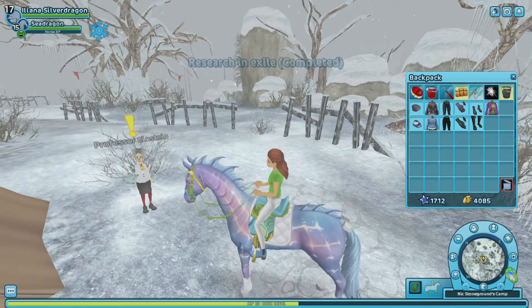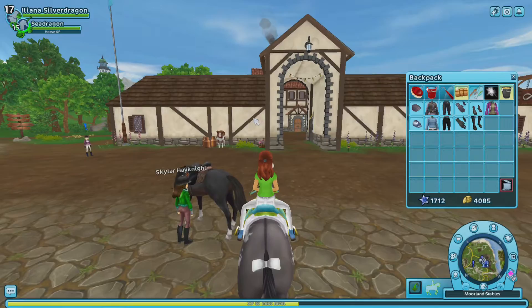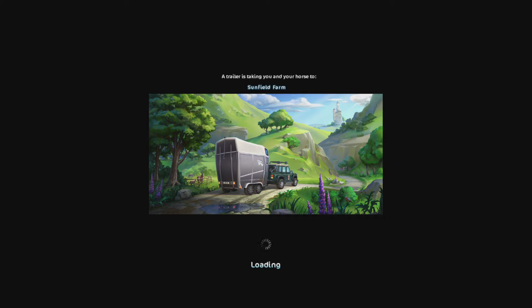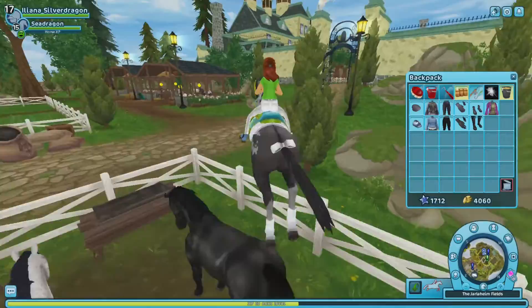I'll get to that later. For now I'm going to talk to Herman. Sunfield Farm. I'm going to finish up with the song... It's time to say goodbye. And that was it. Now let's go talk to Herman. I really just want to make sure this quest doesn't go away, because text quests are annoying if you log out in the middle of them.